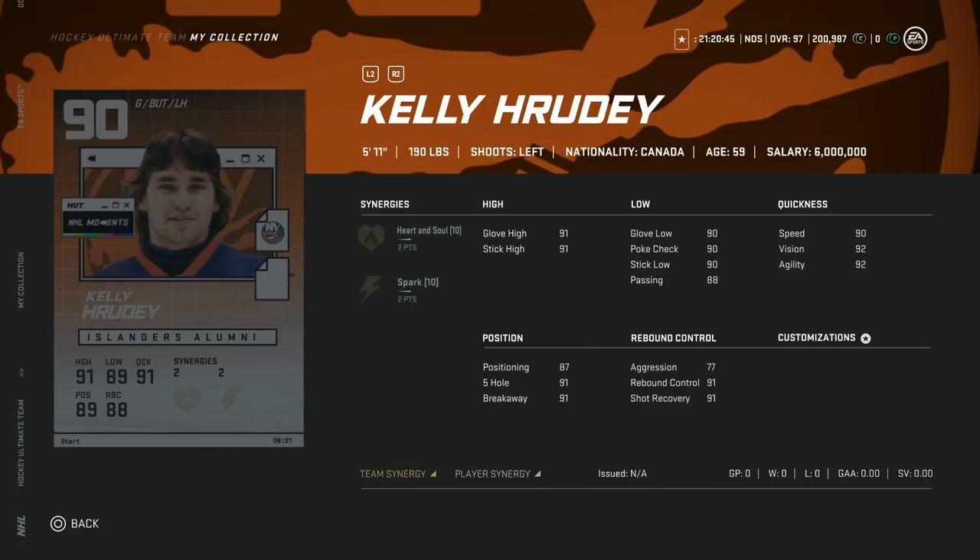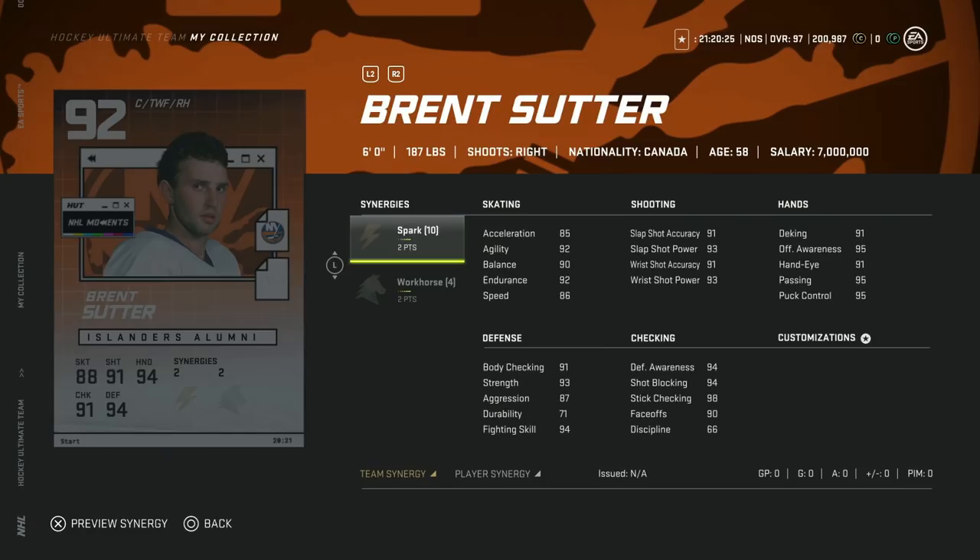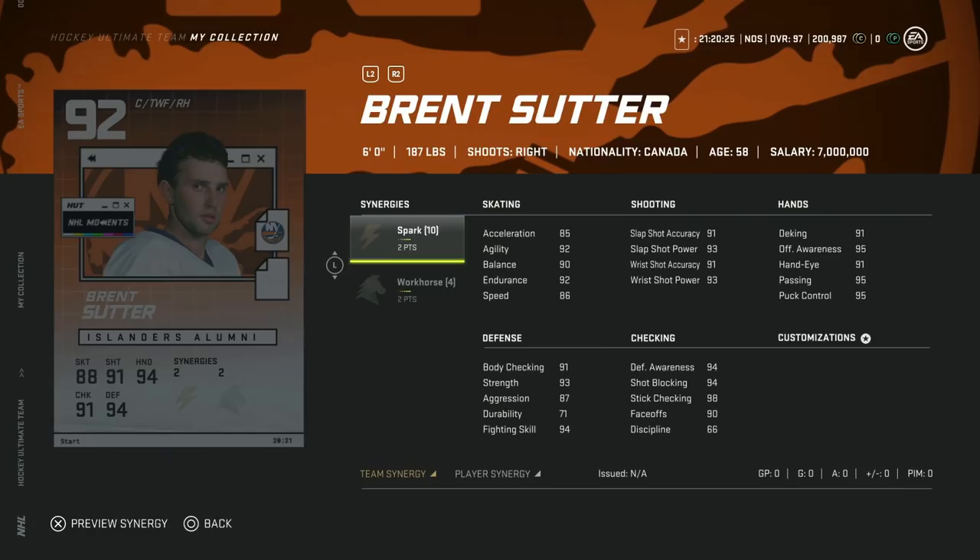Following him, we've got the 90 overall Kelly Rudy — 5-11, so you're really not going to be able to use him in net; he's going to get picked apart. Two to Heart and Soul, two to Spark — there are just far better synergy combos available, so this would be a hard pass for me.